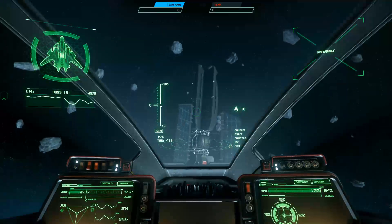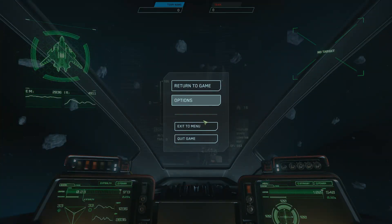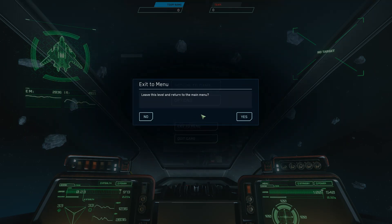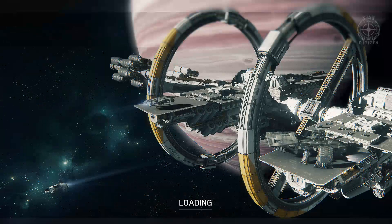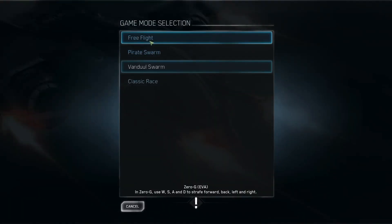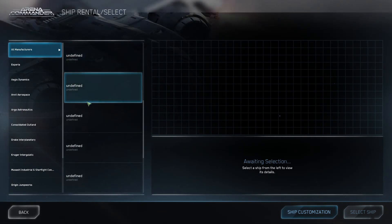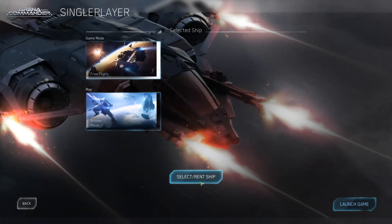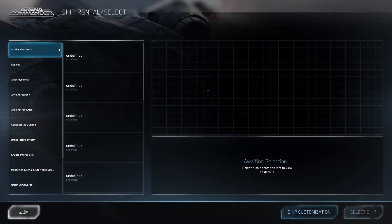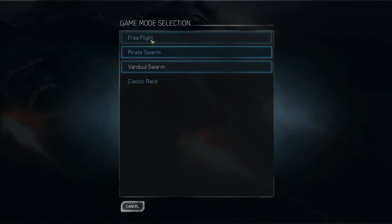Alright, let's go ahead and switch over to the Arrow now. Switch this back to a free flight, broken moon. Get this weird bug where it doesn't quite show everything. Sometimes just going back — sometimes I have to come out all the way, but let's see how far back we really need to go.